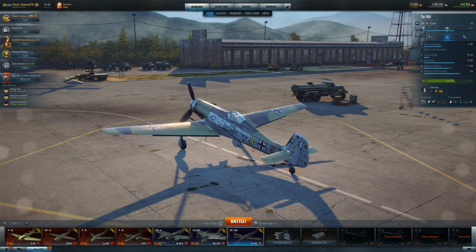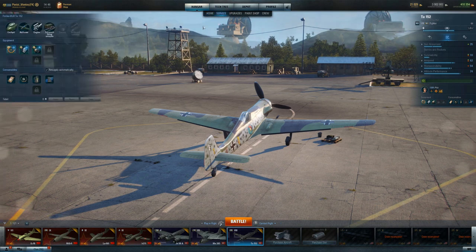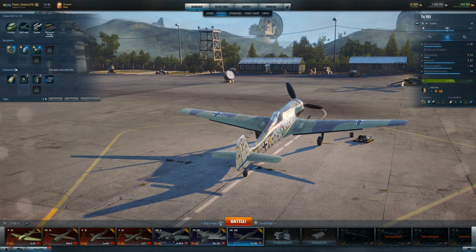The guns are so inconsistent in this particular plane that it just infuriates me. With any 30s in the game, you have to find that sweet spot — aiming further out, aiming further in. But there's no consistency with these guns at all, and I've got it set up for accuracy. I don't even know what more to do. I'm done with this friggin' piece of crap.